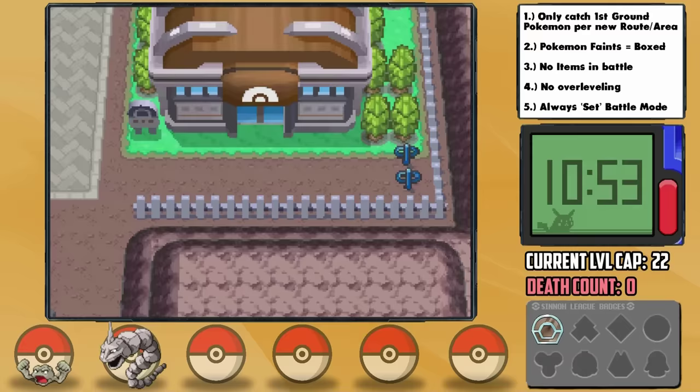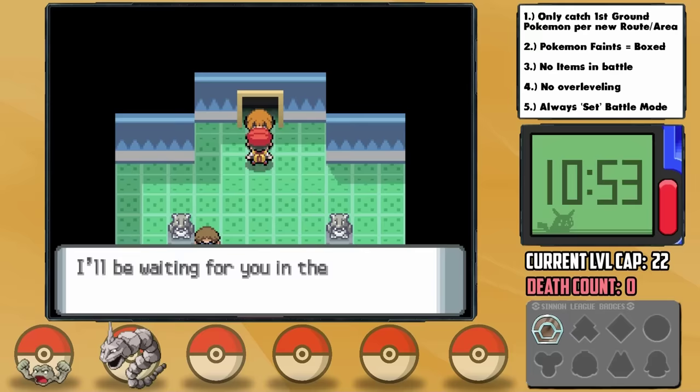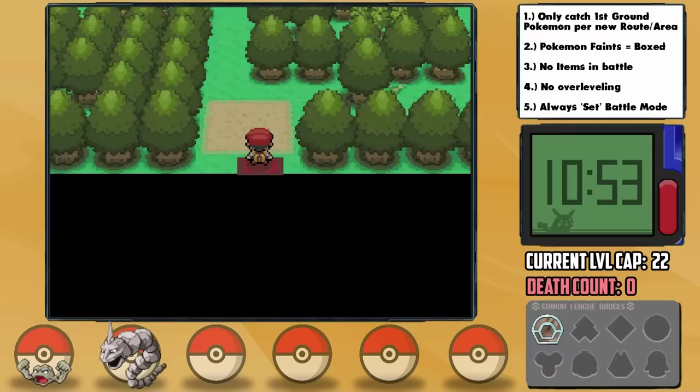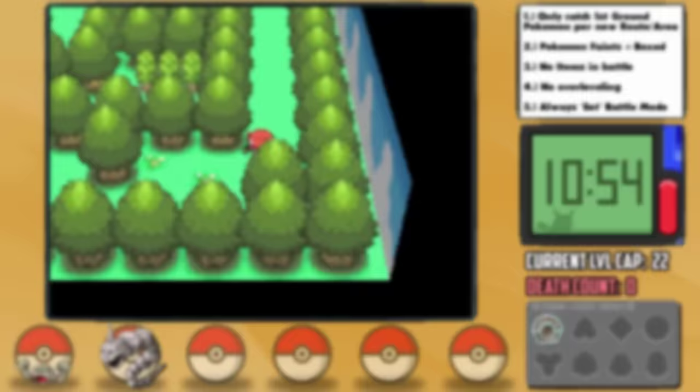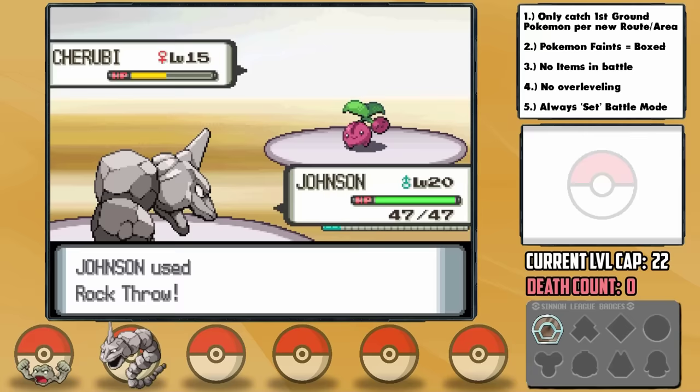With a bit of grinding, it's time for what I'm fearing the most: the Eterna City Gym, a Grass-type Gym — a type that is four-times effective against both of our Pokemon. Initially I thought Sturdy would help us survive moves that would otherwise one-hit KO us, but then I remembered that in Gen 4, Sturdy only works on actual one-hit KO moves like Fissure. I almost just cancelled my plans to attempt this run at all on that basis.